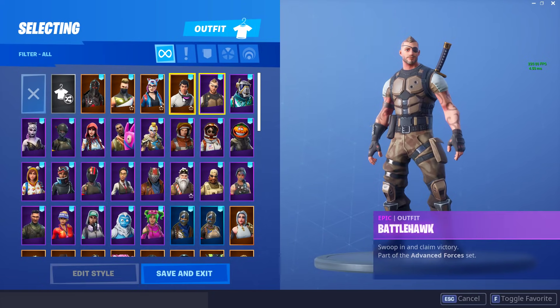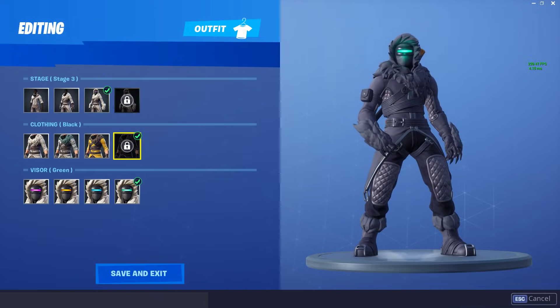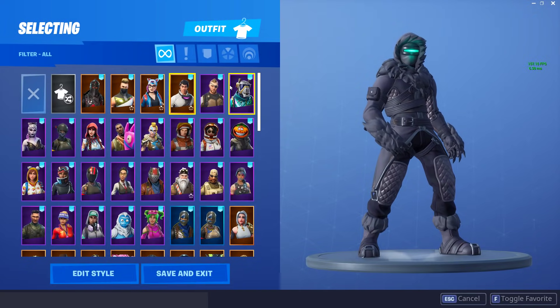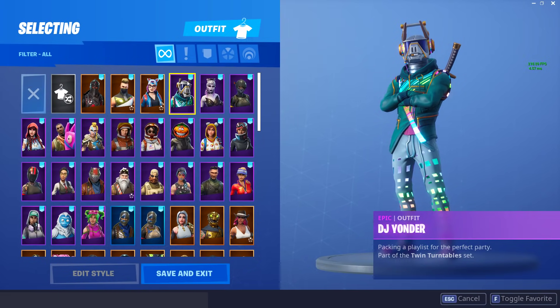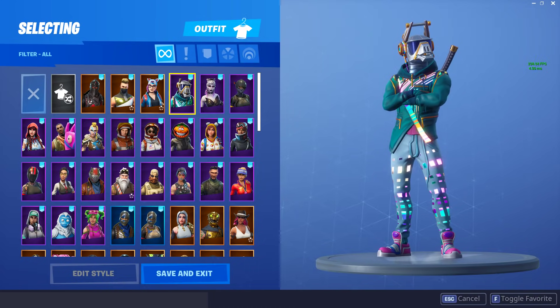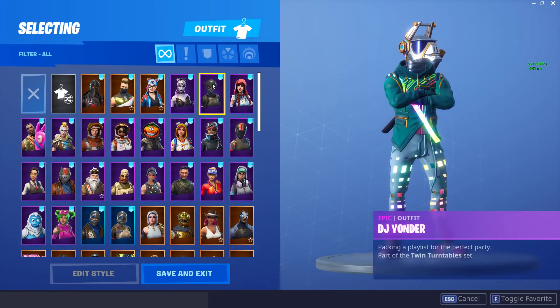The Zenith and the Battlehawk here — Zenith, even when he maxes out his style he looks a little bit better, but overall for all that XP you grind for this guy, he doesn't really look too amazing. He's not one of my favorites, so I'm going to unlist him as well as the Battlehawk — the Battlehawk's just a pretty plain old skin. The DJ Yonder — obviously the best skin in the game. Most try-hard skin you'll ever see. Yeah, that's a little bit of sarcasm there. This skin is just the epitome of bot skins, and the back bling goes with nothing either.